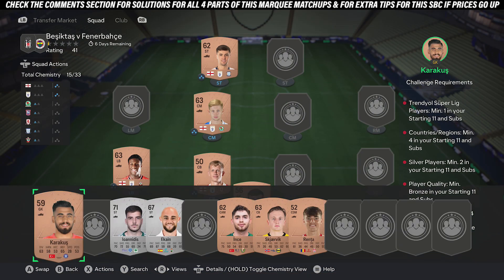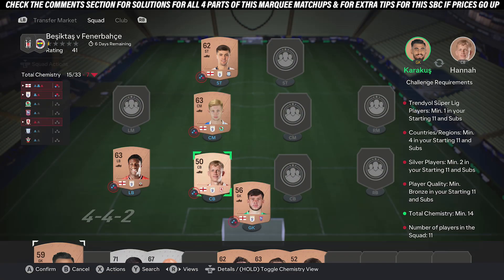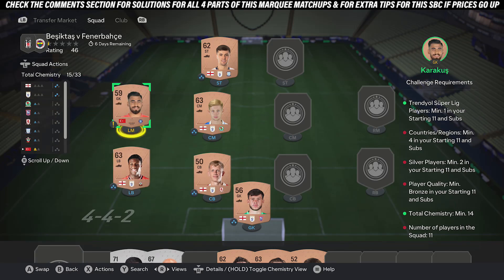Once you've done that, just pick up the cheapest player from the Super League. For me, you've got this guy — throw in coins, doesn't need to be him — just the cheapest player for the Super League.